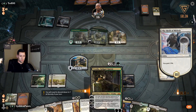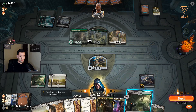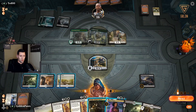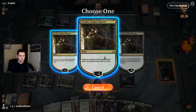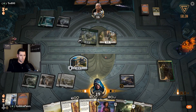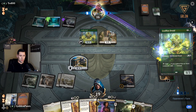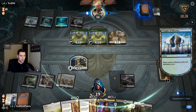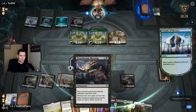Elspeth's beast is okay. Drop Vraska. I'm going to get rid of the Lovestruck Beast. Next turn we have Elspeth Conquers Death, so even if he finds a way to take out Vraska we're not in bad shape. We're going to use Vraska to get rid of Treacherous Blessing so that we don't keep taking damage from it.